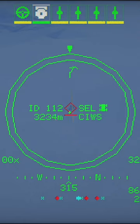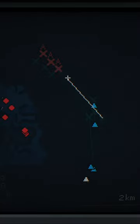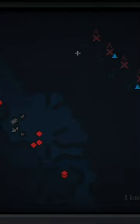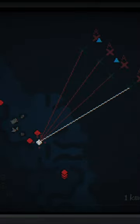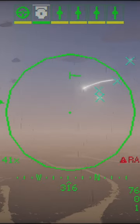Locate and identify the hostile Sea Whiz. Make hold point waypoints for all your strike craft equidistant from the target. Wait until they are all in position, then give the order.